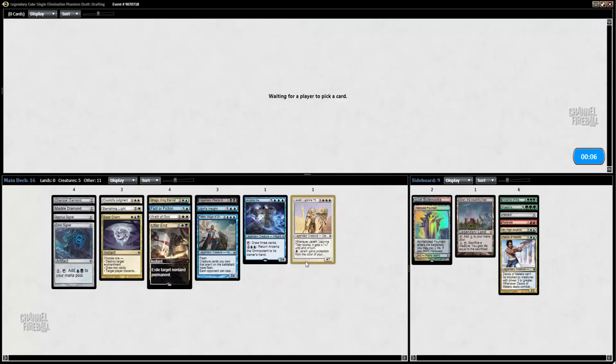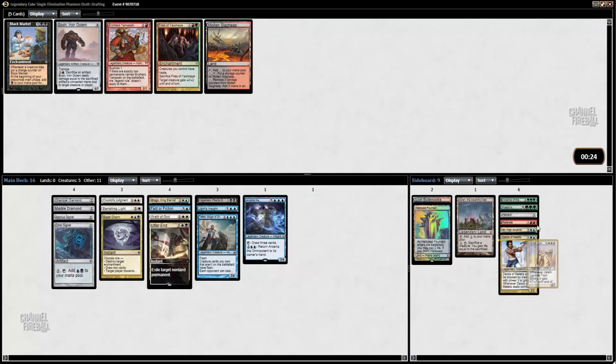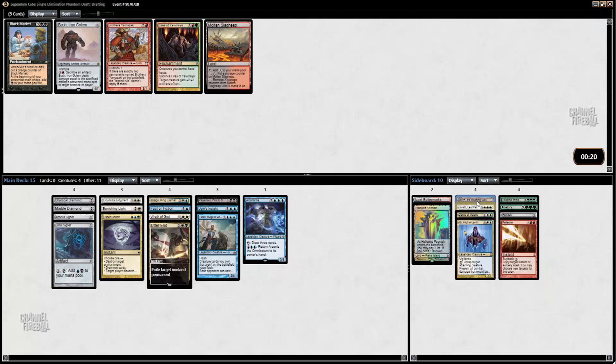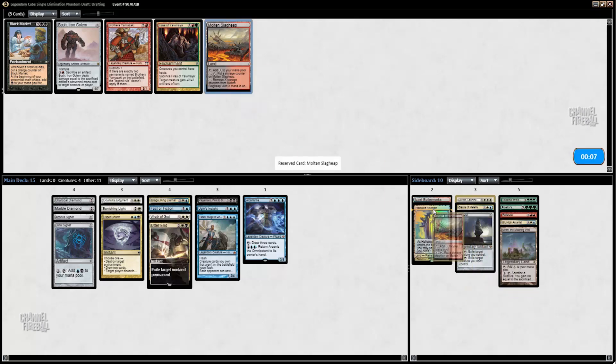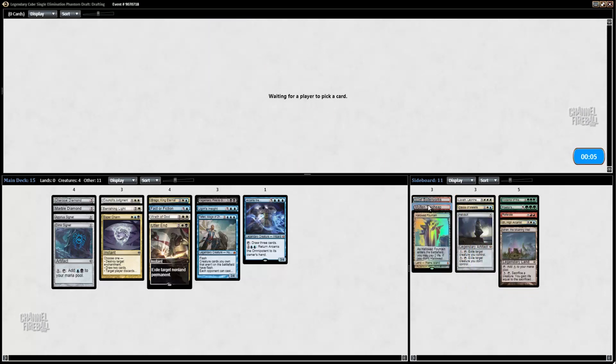I'm going to take Jareth — it's just really, really hard to kill. I don't know if I'm going to main deck it yet; I'll keep this in my maybe stash. I probably won't play Iff. I like how they have both of the Brothers Yamazaki. I'll take a Molten Slag Heap. We have a Boilerworks, so we might be able to potentially splash red here.